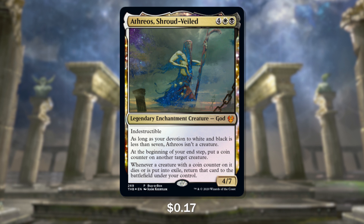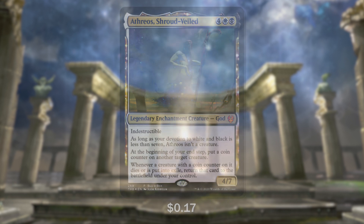Athreos, Shroud Veiled costs 4, a white and a black, has Indestructible, and as long as your devotion to black and white is under 7, he isn't a creature. But where he really shines is in his last ability: at our end step, we put a coin counter on any creature on the board, and when that creature dies or gets put into exile, we return that creature to our side of the field.